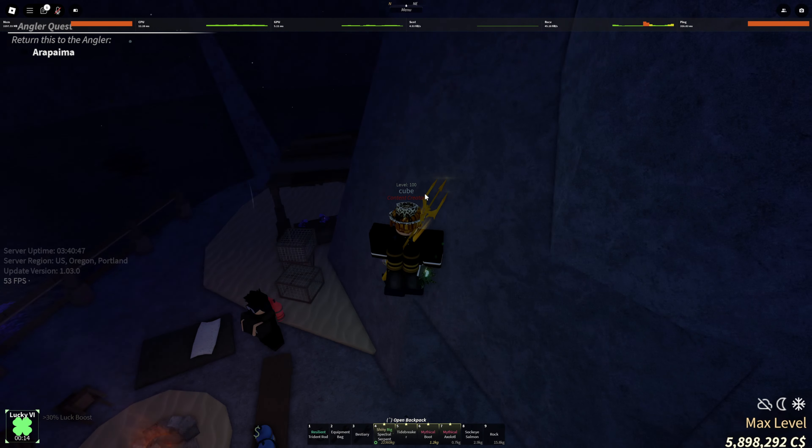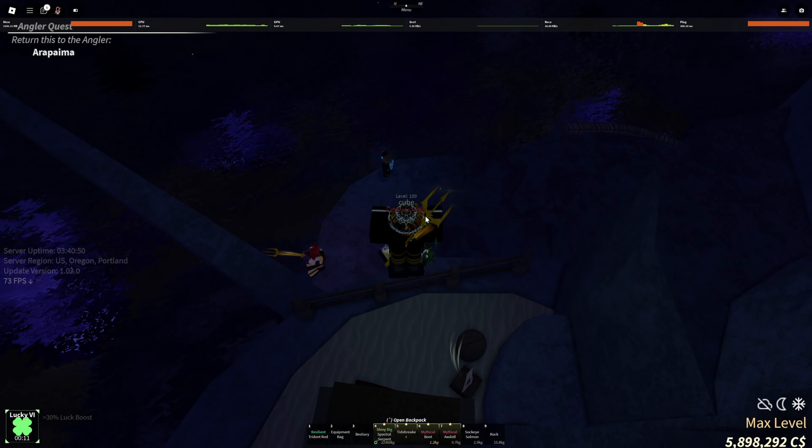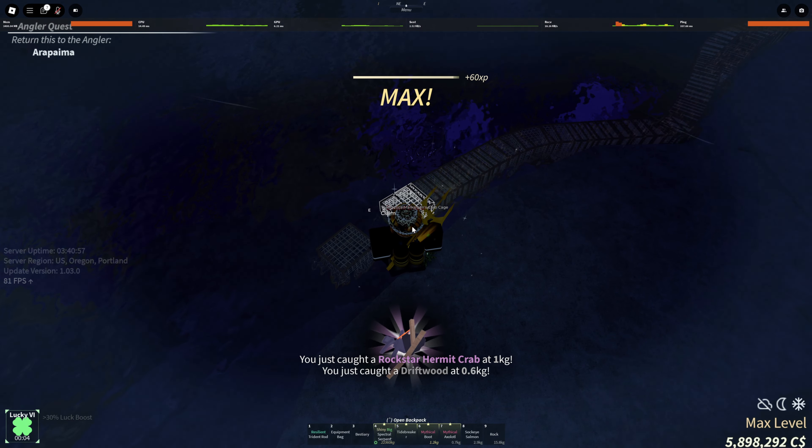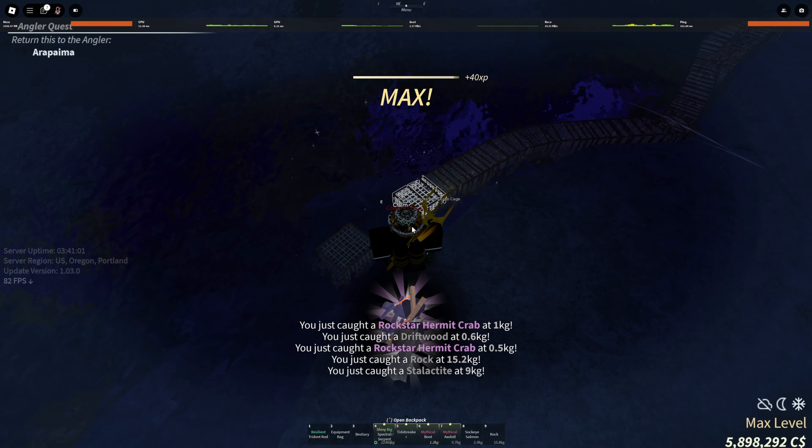For my final tip: you can get a lot of EXP from Crab Cages. As you can see right here, I'm level 100 — you can get to level 100 really easily from Crab Cages. Recommended down at the Desolate Deep. Once you get a sea mine, it's going to be at least 8,000 EXP with the 2x EXP game pass. It's going to be quite slow without the game pass, but that's okay — you'll eventually get it anyway.